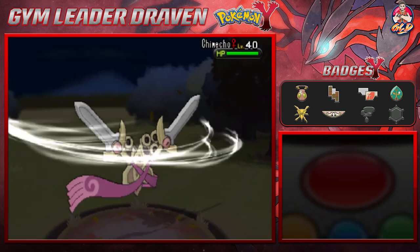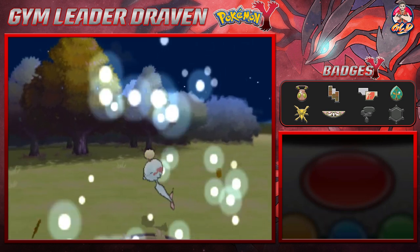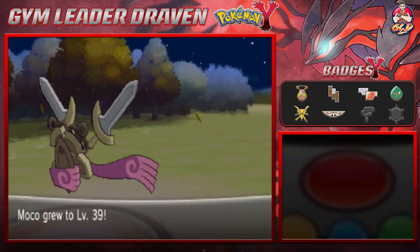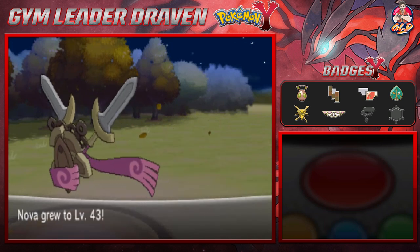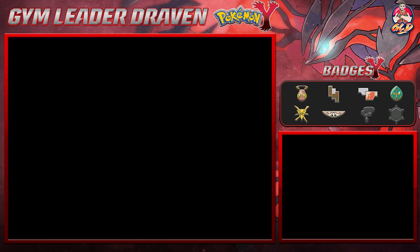We're going for a Night Slash and that is super effective. We're going to have to switch out our Pokemon because there was a Yawn attack. Nova grows to level 43.